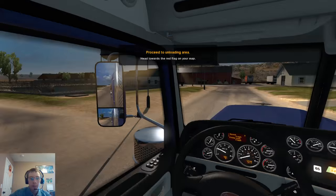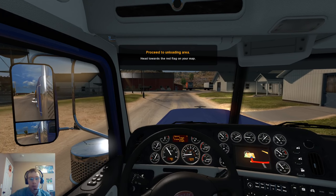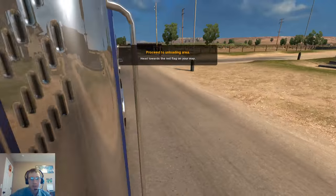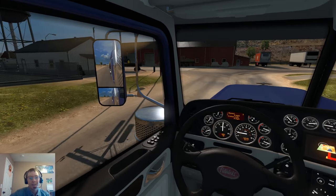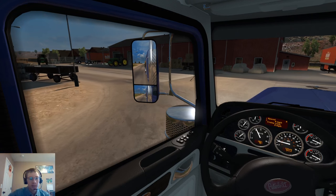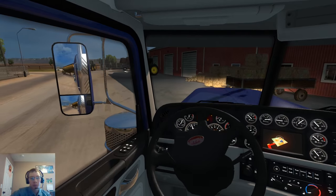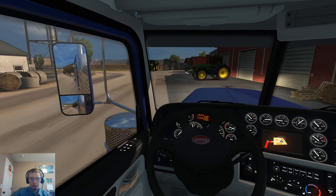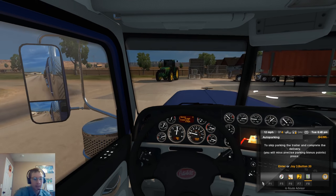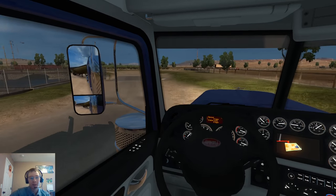Let's see where they want it. We'll go ahead and get it unhooked, and that'll be the episode — the next one will be hauling the next load. This isn't too difficult of a parking job. The one I did before, the load I abandoned, went to Walberg and I basically had to jackknife it to get it in — it was such a tight spot.